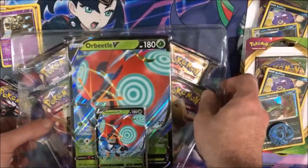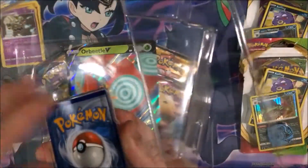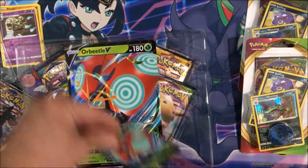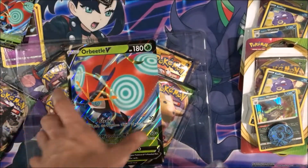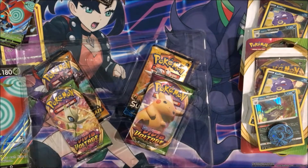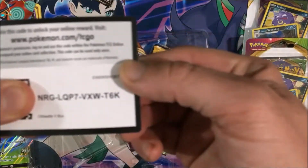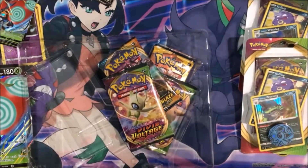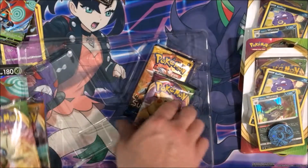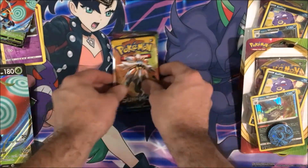We have our Orbeetle box here, cracking right into it. Taking off our top insert piece to get to our four packs. We have our Orbeetle V promo — almost dropped it there — our large oversized card. I believe there should be a code card in here — there you go, guys, there's your code for our Orbeetle V box. We have a Darkness Ablaze, a Vivid Voltage, another Vivid Voltage, and a Sun and Moon base. I'm going to crack into our Sun and Moon base first.